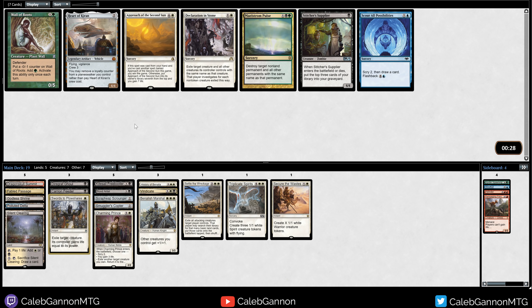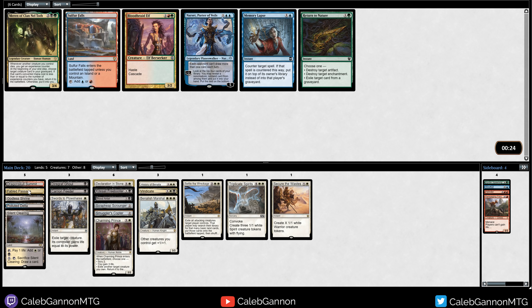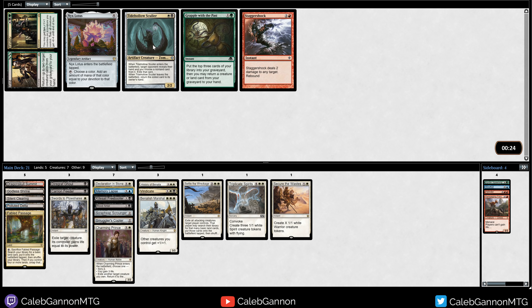We didn't wheel something - I'm trying to remember what it was. There's a Declaration in Stone, which is a fine removal spell. What are our colors again? This blue looks very open. I'll take a Memory Lapse, because I have a Polluted Delta and a Fabled Passage, and blue feels relatively open.